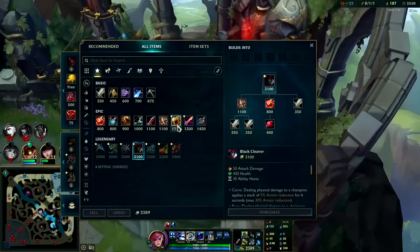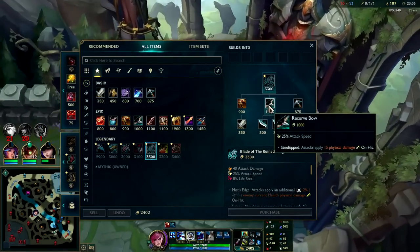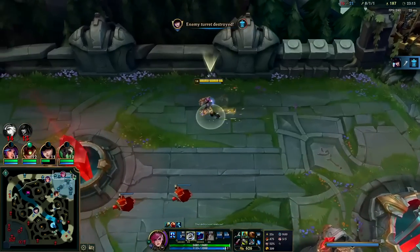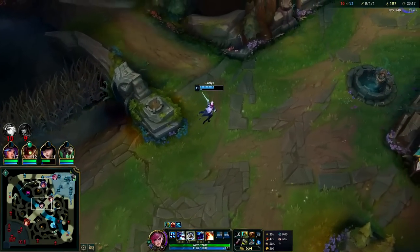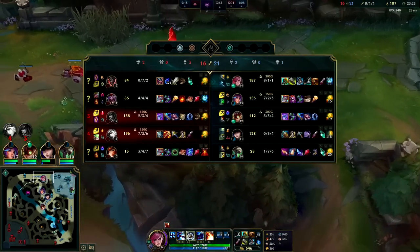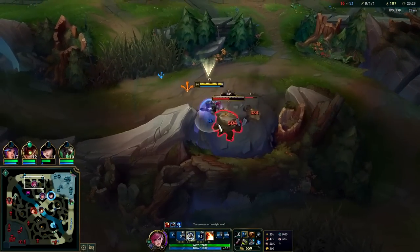I don't know — maybe Hullbreaker at this point, or I could go Black Cleaver. Let's go Bork into Black Cleaver — I think that makes the most sense. Bork gives a great split push option and self-healing. Hullbreaker is still solid on some champions, but since it doesn't give self-healing it would leave me in a weird spot. I don't know if I really want to team fight with my team after what just happened.